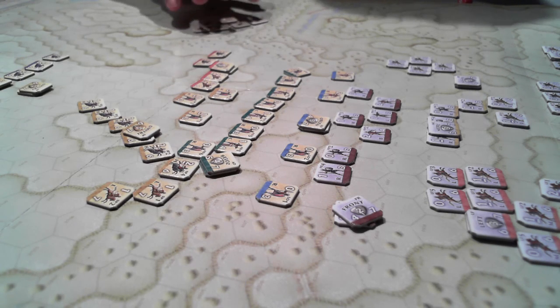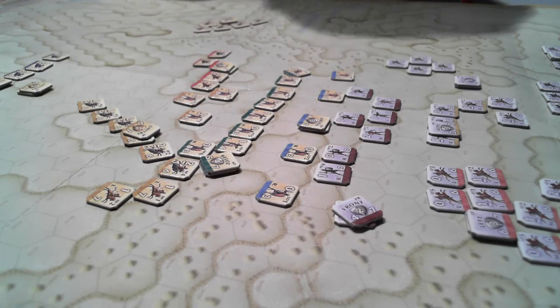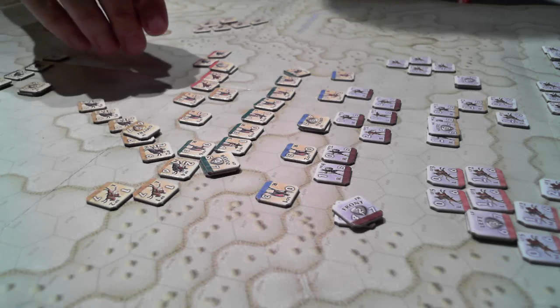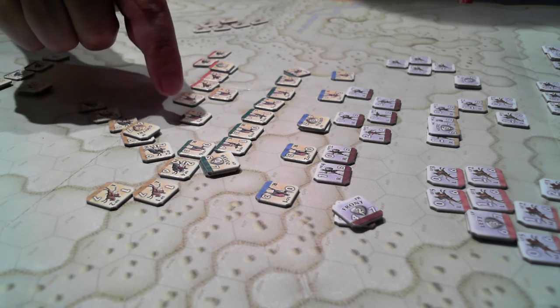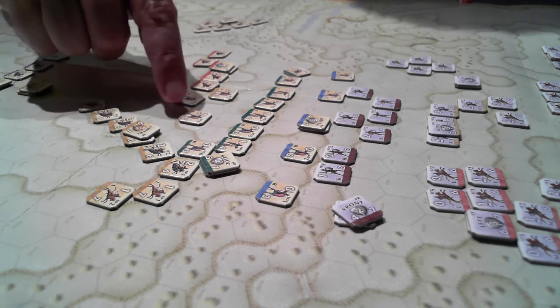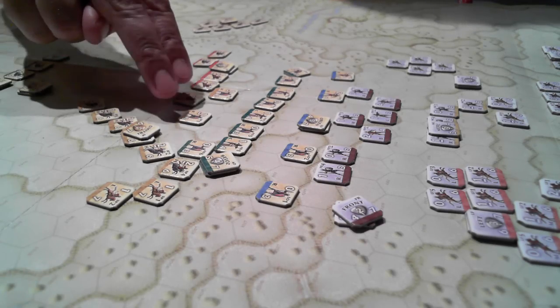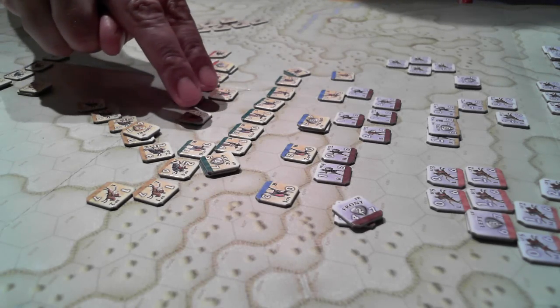We've got this hidden unit here — given our plan, I'm leaving it out on the board rather than running it down, because I know where it is. Then we moved these guys up. We actually got a double activation on Dimitri, so he's going to try and build a second shorter line here,